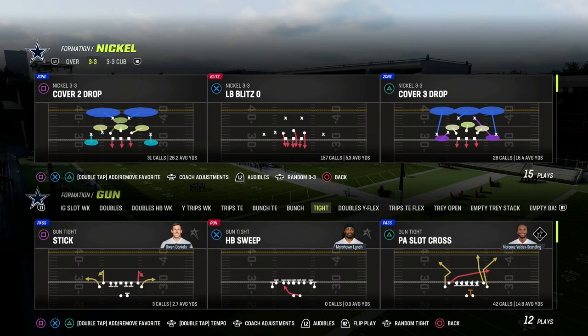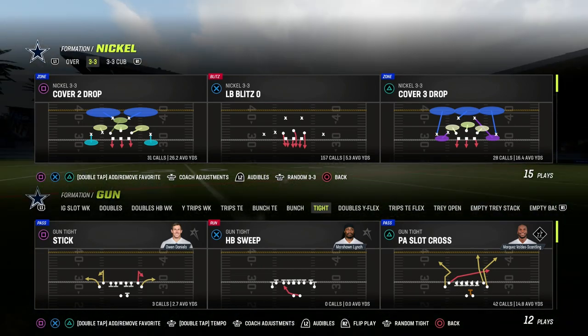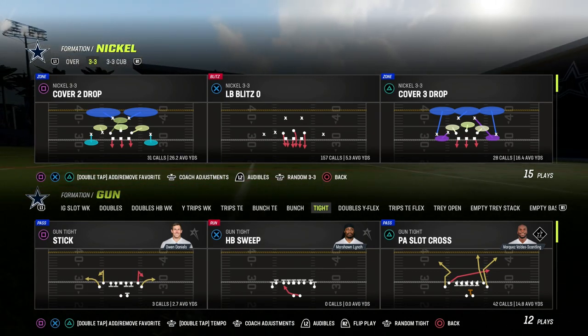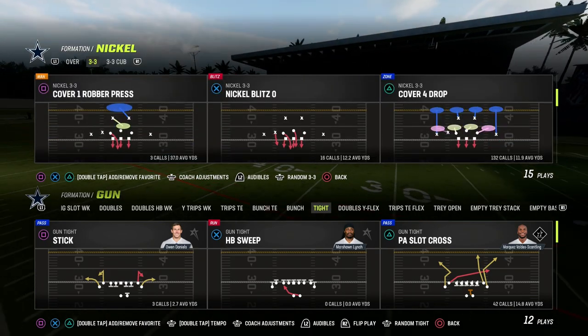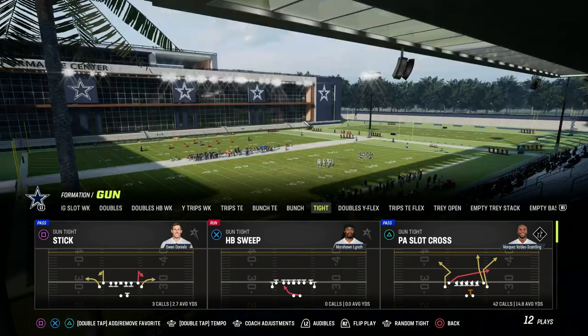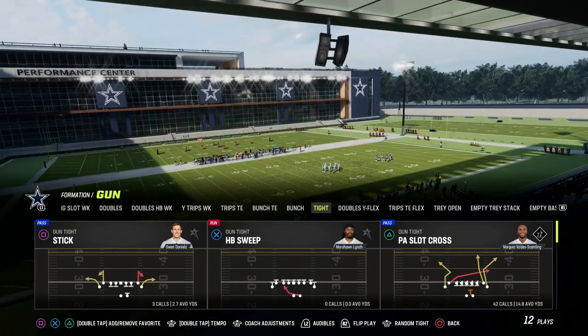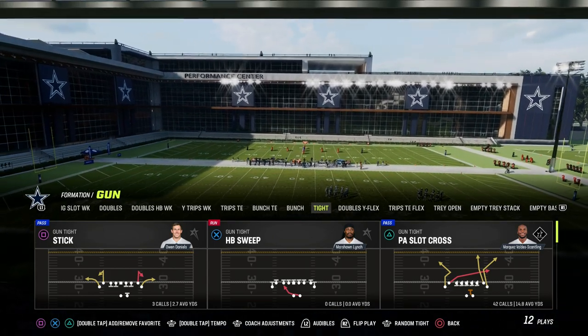If you want to get my entire ebook on this formation, it's going to be linked in the Patreon. By joining the Patreon, you're going to get access to all of our Madden 23 offensive and defensive ebooks — over 25 different ebooks — as well as several updates that teach you the ins and outs of Madden 23 and how to play it at a very high level. If you want to sign up for the Patreon, the link is down in the description. It's only $10 to become a member.